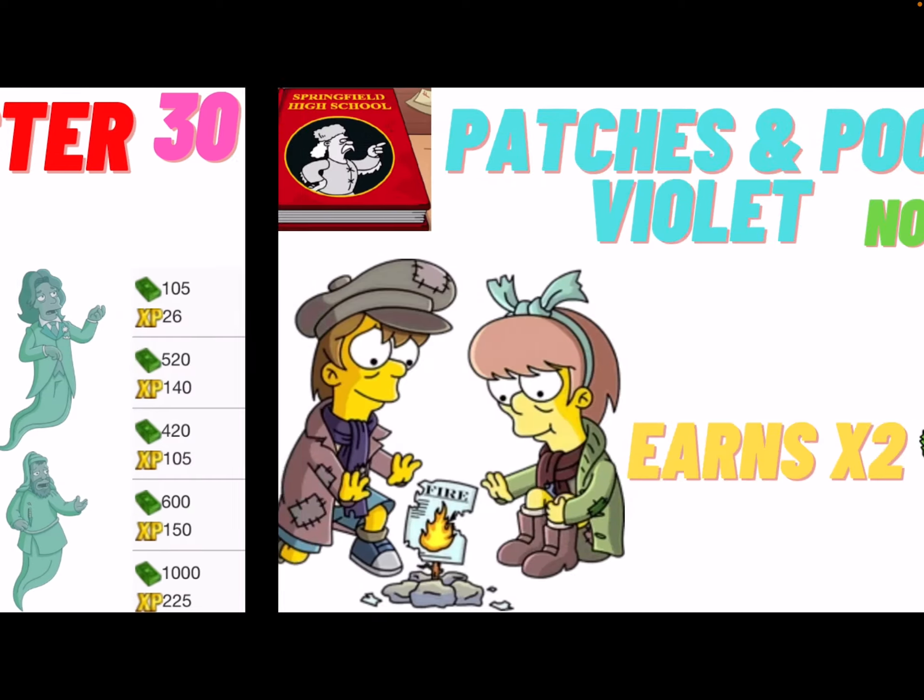Finally we have Patches and Poor Violet, also for 30 donuts. There are no bonuses, and like Sherry and Terry, they count as one prize and earn double the cash.